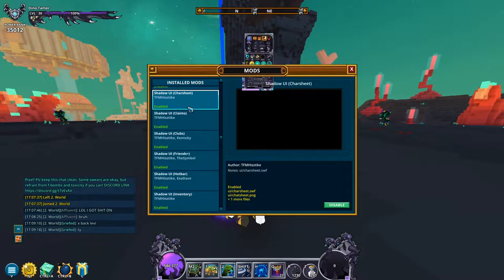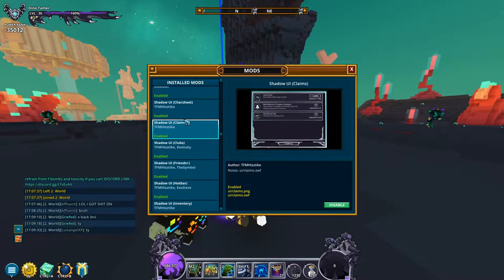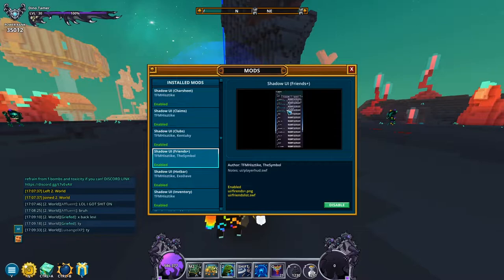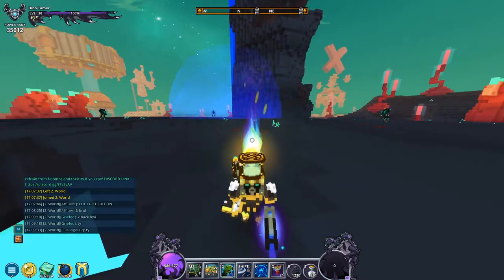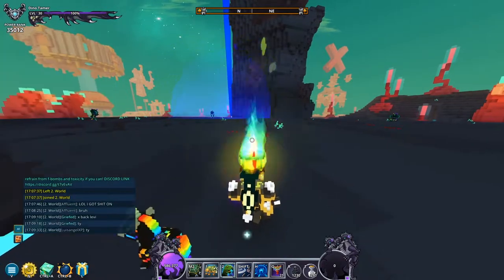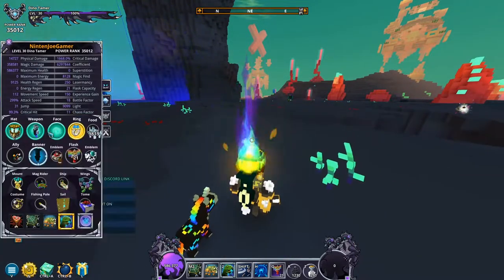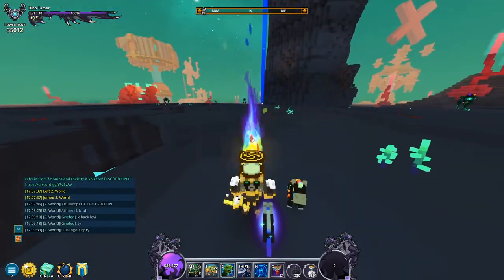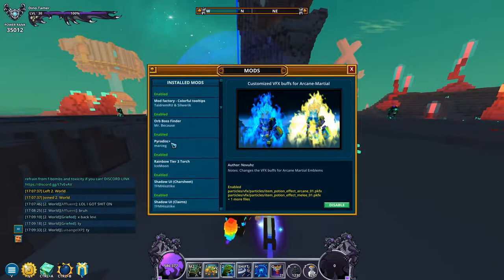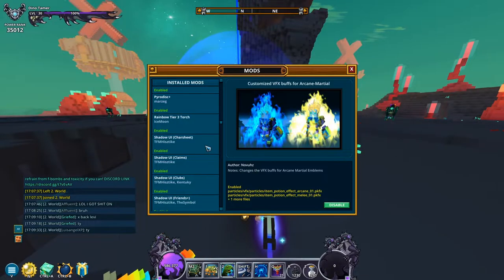These next mods are basically made by the same person — it's the Shadow UI series. They're all individual mods that change elements of the UI: there's Shadow UI, Shadow UI Claims, a friends list mod, and a character sheet mod. The character sheet one appears to be outdated, but it seems to still work for the most part. I think the creator's username is TFM or Tyke.